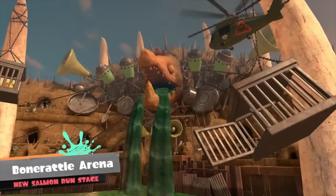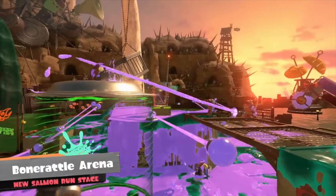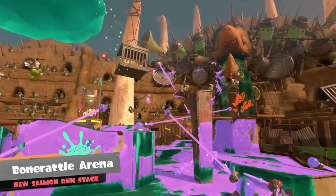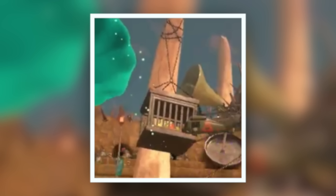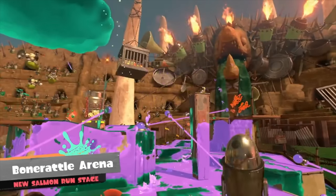Looking at the new Salmon Run stage, which I think looks incredible, we can see what appears to be a statue of Megalodontia spitting out sludge, which is a really cool detail. I think this is honestly the best-looking Salmon Run stage in the game by far — you can tell they put a lot of time and effort into it. It very much reminds me of Star Wars. There's also a cage floating around with something in it — I don't know if it's salmonids being sacrificed, because you can see lesser salmonids watching from the sidelines, making it feel like a big battle arena.